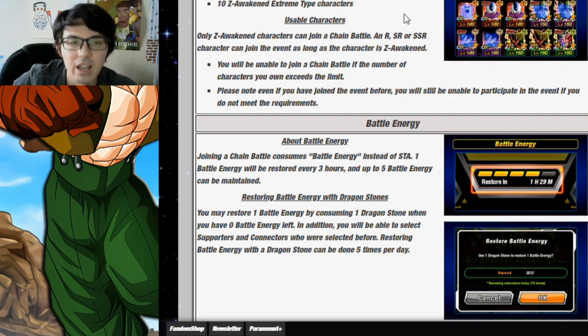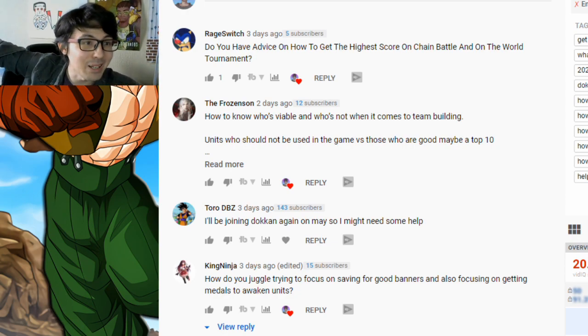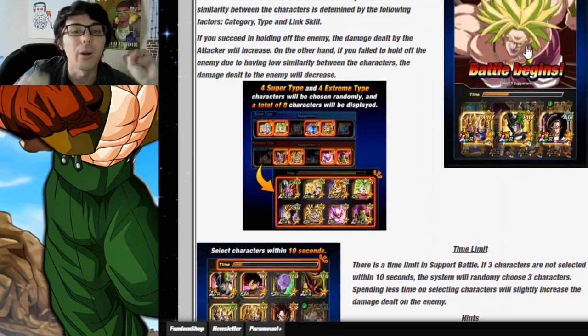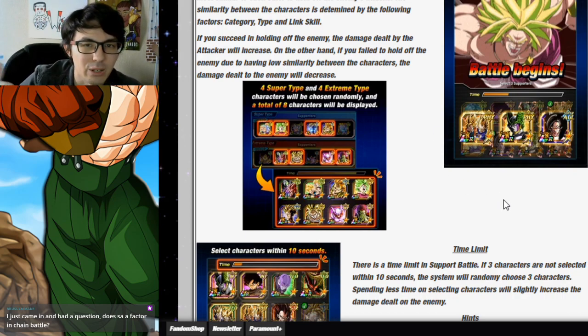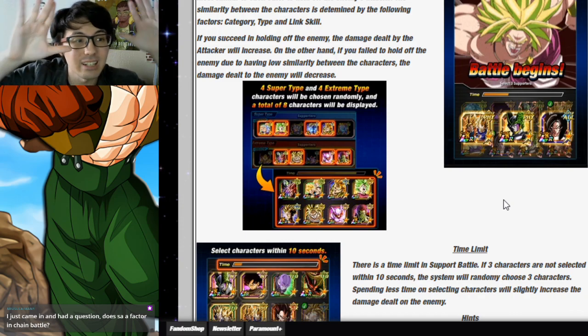Once you have the perfect setup and go into the actual Chain Battle, you have to get lucky enough that out of the eight characters shown to you, three link perfectly well with each other and also share lots of categories and types. If you don't, it's terrible — you don't want picks like LR Super Saiyan 4 Goku and LR Cell together. You want same-type units sharing as many categories and links. You don't have a lot of time to choose, so when it pops up, pick three of the same character — three Majin Vegetas, three Vegetas — basically the ones you recognize as looking the same.